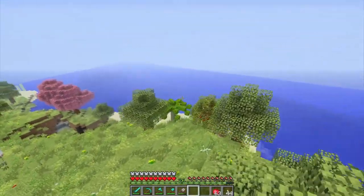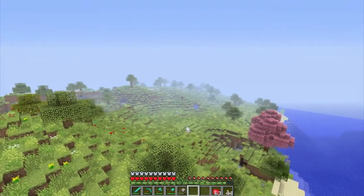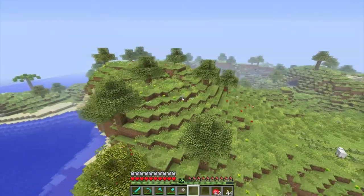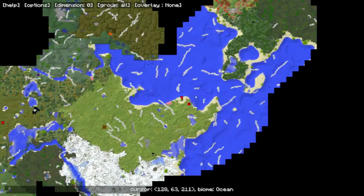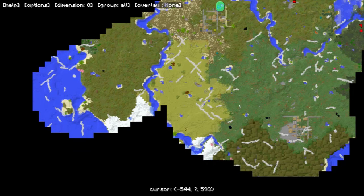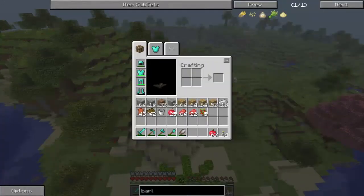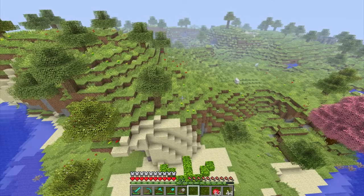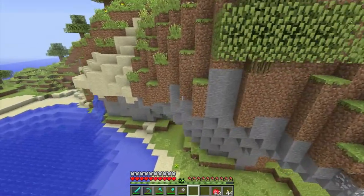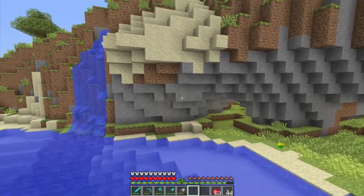I've gone out and explored. If you don't remember, there were a lot of cows in the area in the zero episode, and I went and killed them. I also found some villages — there's one there and one over here. This is a really cool map. I got a whole bunch of books and some leather, so we need to get the book situation going. It is a little laggy, but it's not too bad when I'm in here.